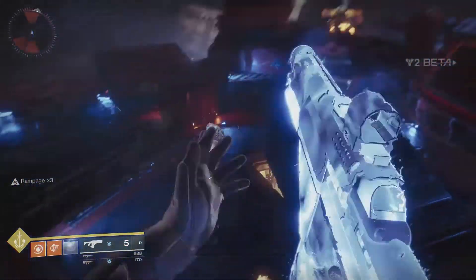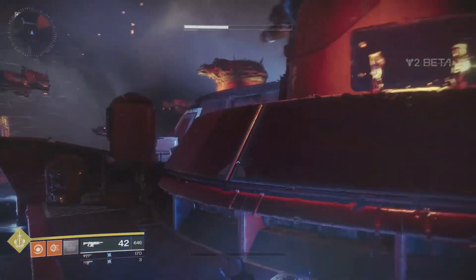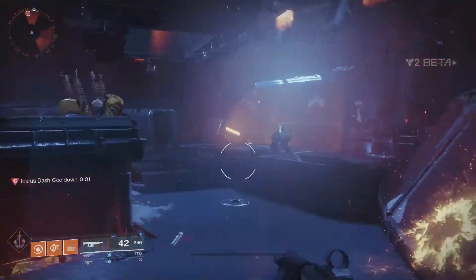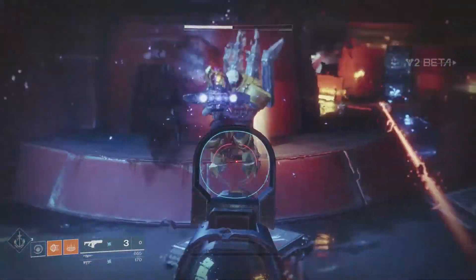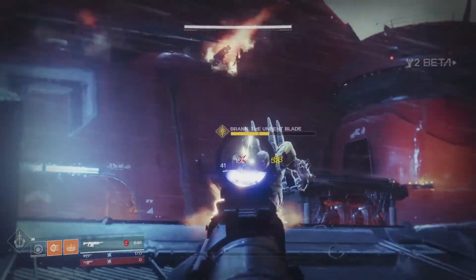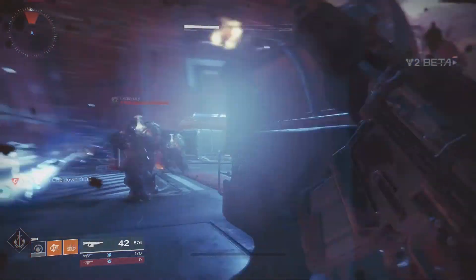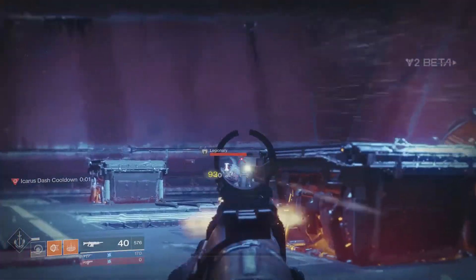That wraps up all three exotic weapons currently in the Destiny 2 beta. As for whether these weapons are tied to specific classes, I honestly believe they will be, but we'll have to wait and see. We'll also need to find out if we actually get these in the full game through the Homecoming mission or if that's just for the beta. I'd love to know your thoughts in the comments below. By far my favorite is Sweet Business, followed by the Hunter's Sunshot, then the Warlock's Risk Runner. If you're new to the channel, don't forget to subscribe — plenty more Destiny 2 videos coming. Until next time, guardians!